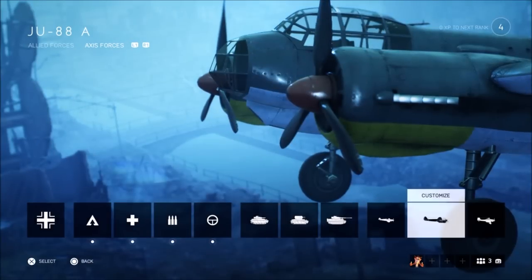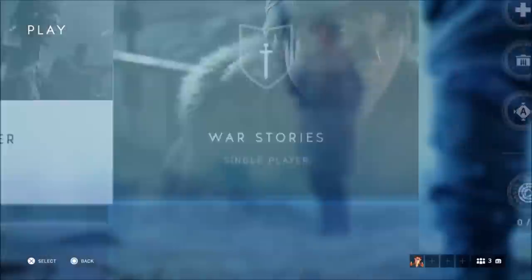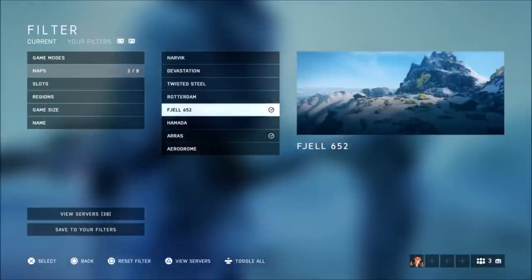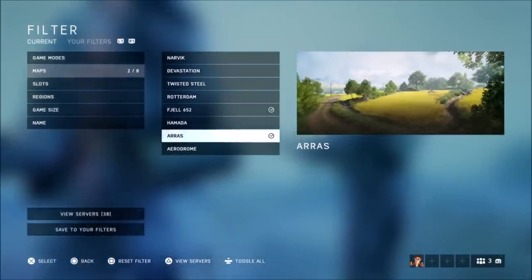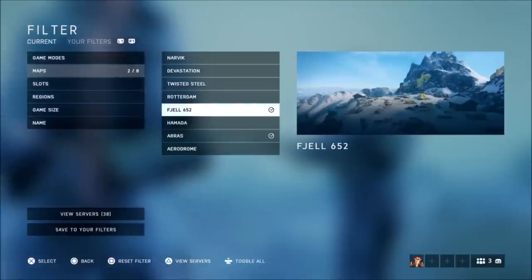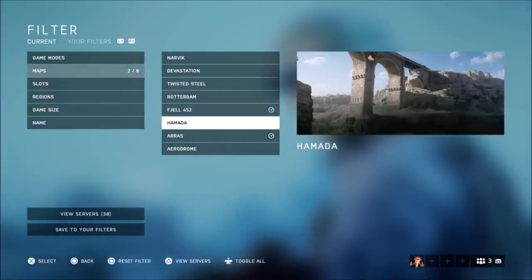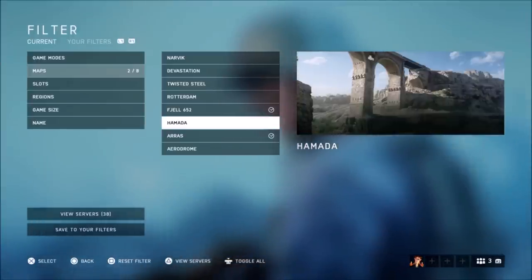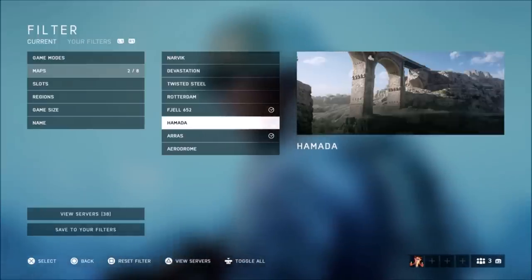You definitely want that bomb. For the maps, I would personally go to advanced search, and then go for one of these two maps — Arras, that's my highly recommended one, or VGL (I don't know how to pronounce that). You can also do this on Hamada.